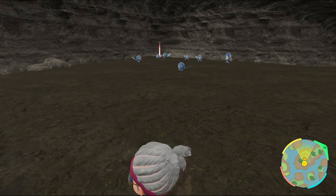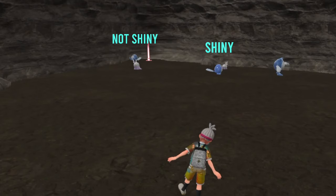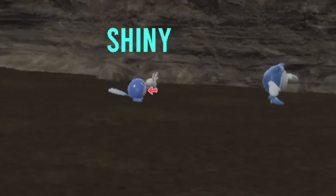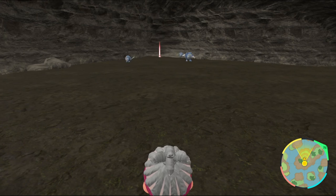There is one major reason why this cave simplifies the shiny Poliwag hunt. The cave lighting doles out the normal version of Poliwag, where the shiny version is able to break through that lighting. The combination of this, with them spawning on top of each other, makes it very easy to be able to pick the two apart.